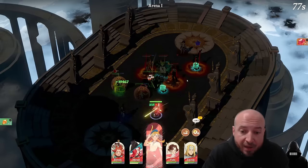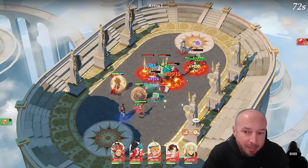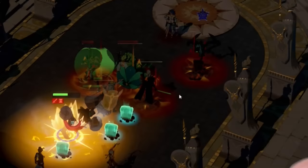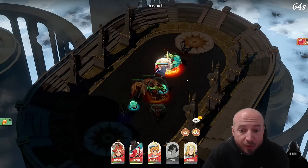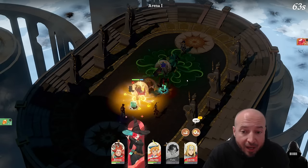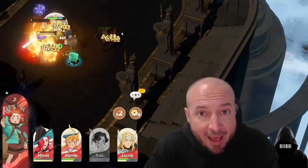Lucius with the big shield — perfect. Vala is targeting Igor, which is a pain. Mary Lee's doing work. Mariel with the ultimate big damage — that killed the whole team pretty much except for Igor and the tank. There we have it — this is GG. I'm still alive.